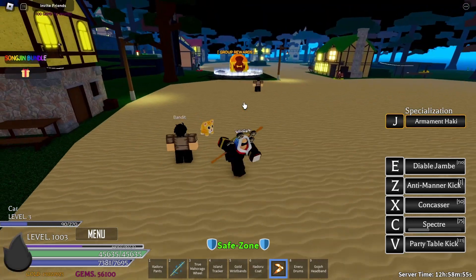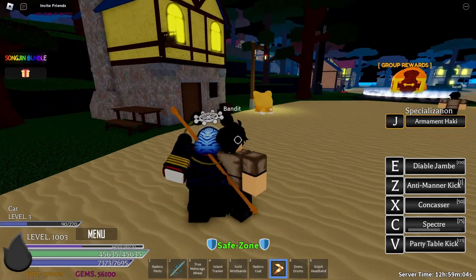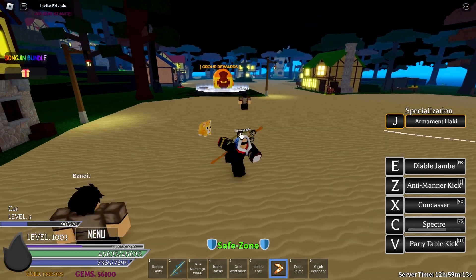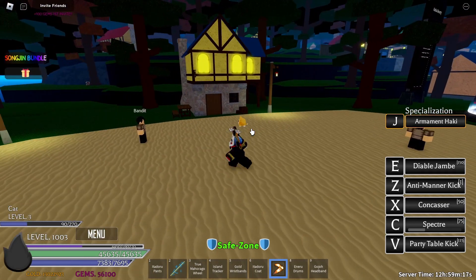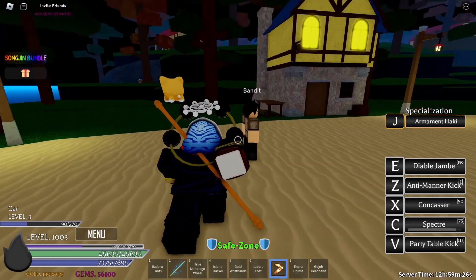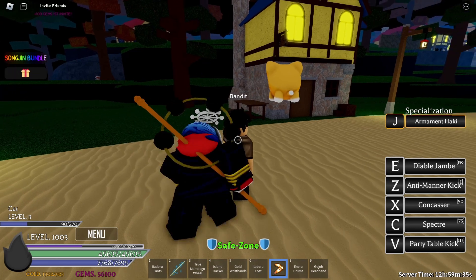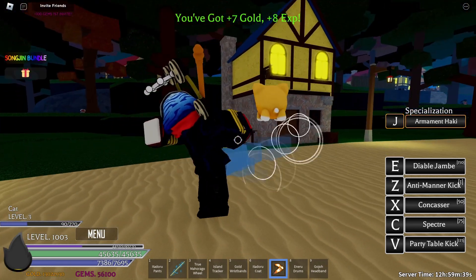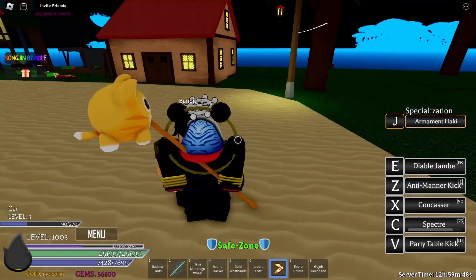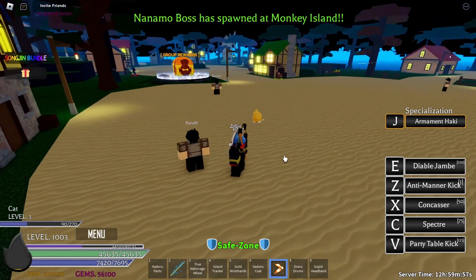Next one is spectre. I'm confused about what this does — it doesn't seem to do much at first. I think you need to be in very close combat. After some attempts I figured out: you have to hold it down. Holding C makes it a barrage move. I recommend holding it — that's the best way to use it. You hold C and you can do this continuously, but you cannot move at all.